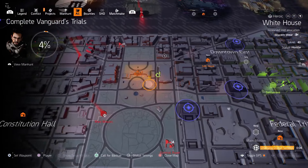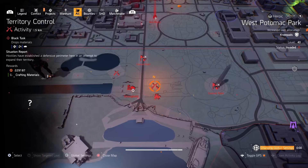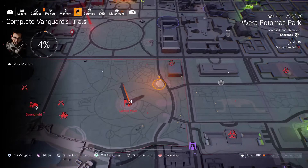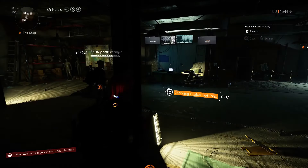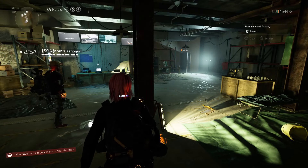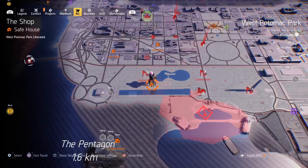One cool thing I should mention that many of you may not know is that you can avoid the loading screen you get from resetting control points or changing global settings by fast traveling to a safe house. For some reason, when you're in a safe house, you get no loading screen. So before you reset the control points, fast travel to the nearest safe house — this will just save you a bit of time.